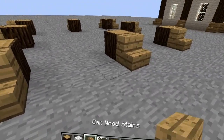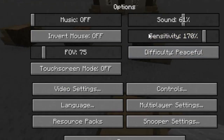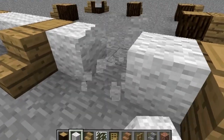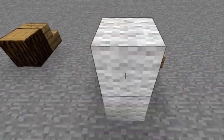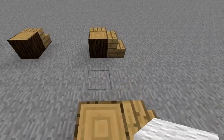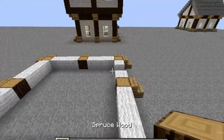The next thing we pretty much need to do is, for the first layer, just place down a bunch of wool. Leave a space for your door right here, and then just fill this all in with wool. There we go. So now the next thing we have to do is we have to raise this up four blocks.